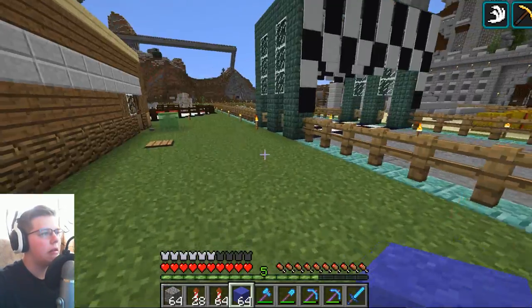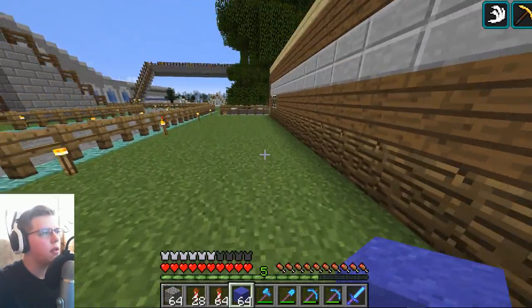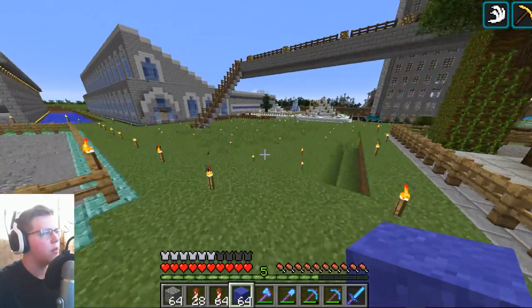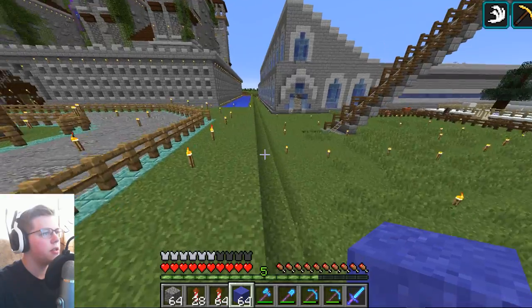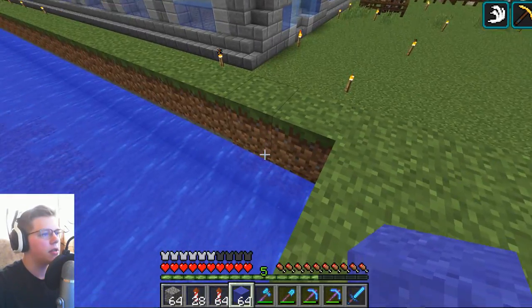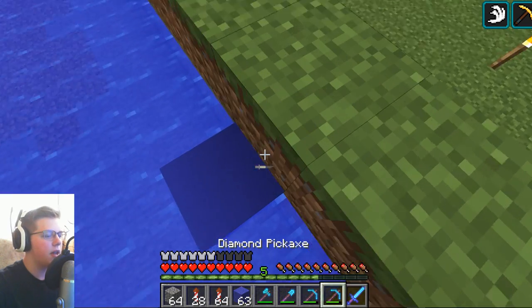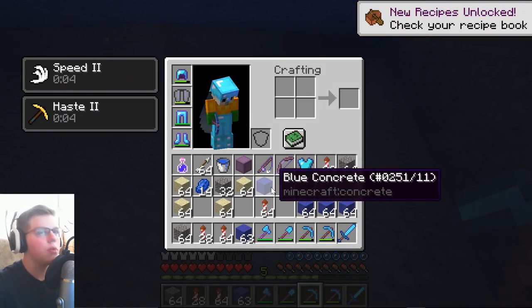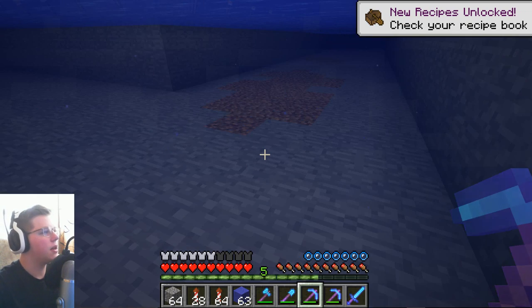Let's just go over here. I don't want to mess up my torches. I placed all these torches down and I don't feel like demolishing them. So if I place this — bam! It just turns into concrete, just like that. And now we got a concrete block — blue concrete. New recipes unlocked.